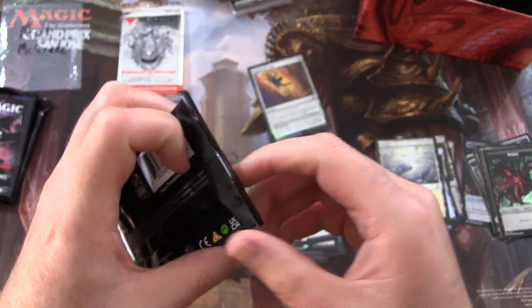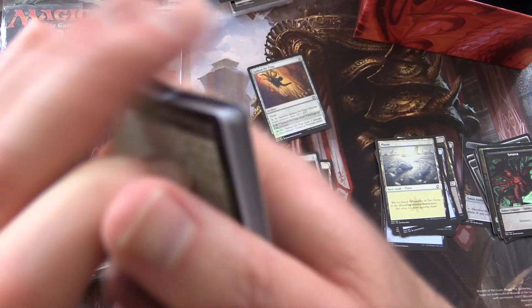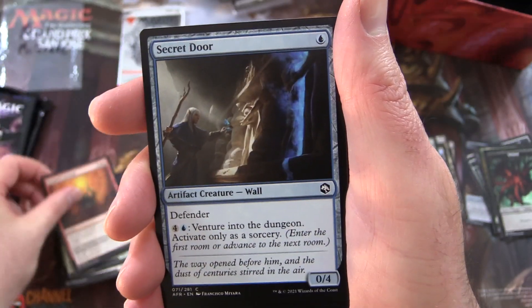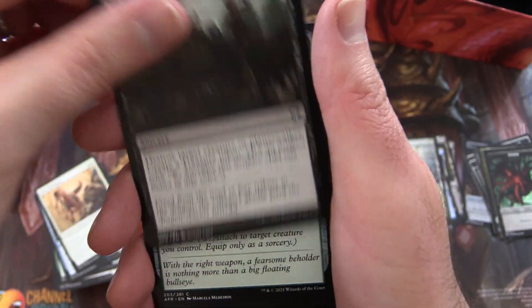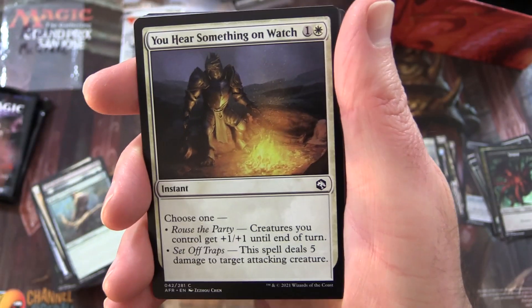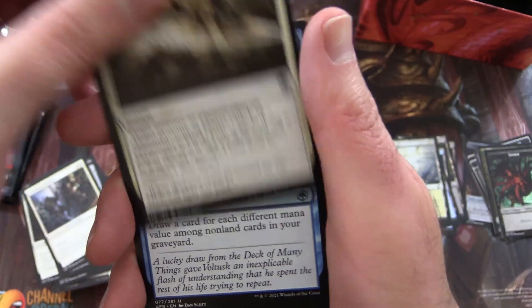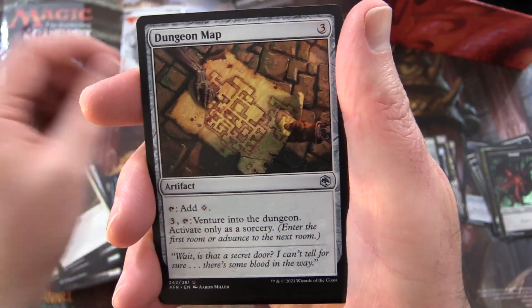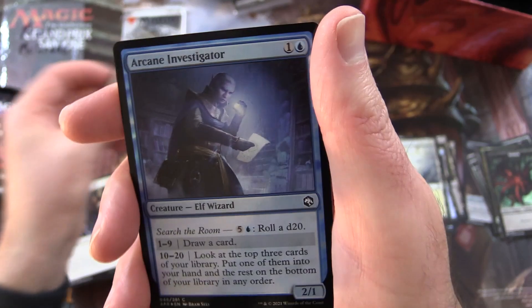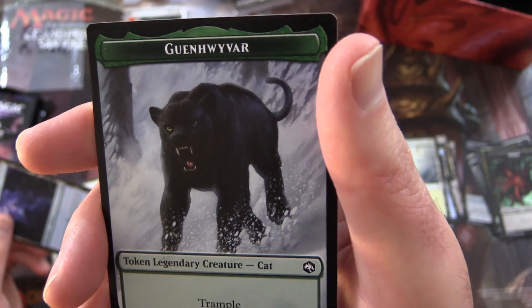I really notice the difference between draft packs and set boosters — set boosters seem a lot spicier than this. Pack eight: Elterguard Ranger, Faraday's Fireball, Secret Door, Half-Elf Monk, Grim Bounty — a bit like this box — Ranger's Longbow, doing the upside down thing again. You Hear Something on Watch, Great Axe, Steadfast Paladin, Divine Smite. Uncommons: Sudden Insight, Dungeon Map, and Teleportation Circle. And a Foil Arcane Investigator, an Island, and Gwynhaivar — a legendary cat. Awesome.